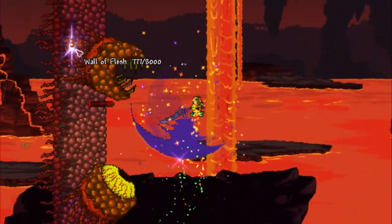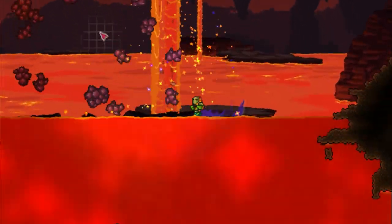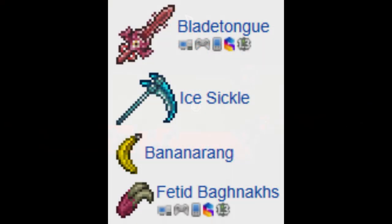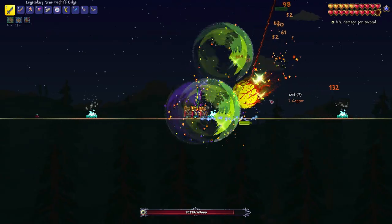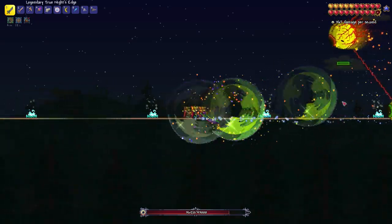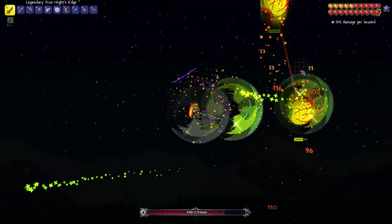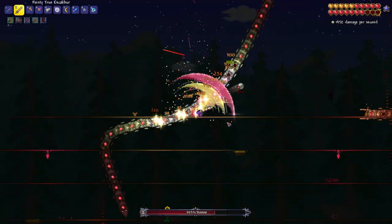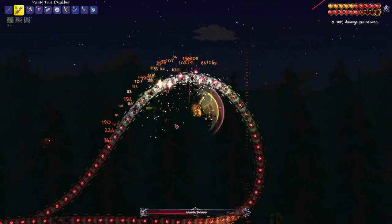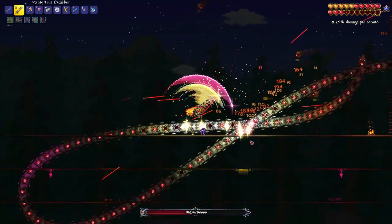Now that you've killed the Wall of Flesh with your new Night's Edge, it's time to only use it briefly before replacing it with better choices like the Bladetongue or Bananarang. Now that you've got your Adamantite armor — even though you wished for Titanium Ore — you can finally battle the Mech bosses and get Hallowed Bars to craft the Excalibur. A sword that you won't be using at all, only for the purpose of getting it upgraded immediately, thanks to the changed recipe.